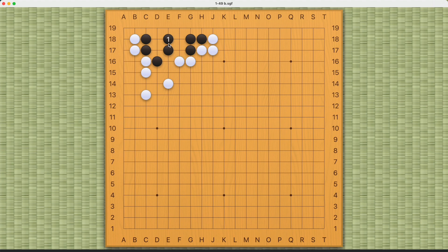Similarly, this move does not work. It seems like Black's eye space is very big, but once again White has this move and this throw-in. No matter how you respond — this way or this way — White can make this into a fake eye, and there's no way Black can find two real eyes elsewhere.